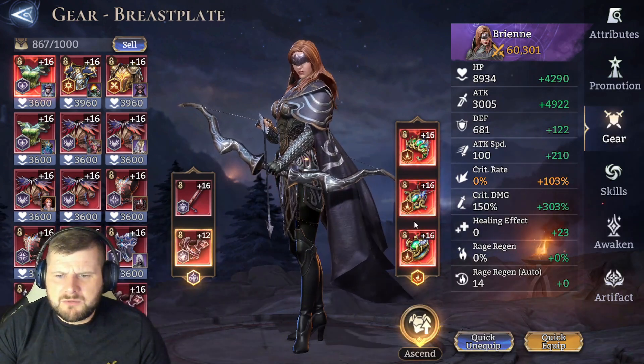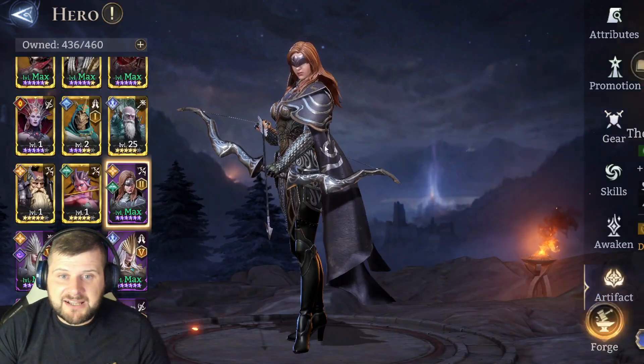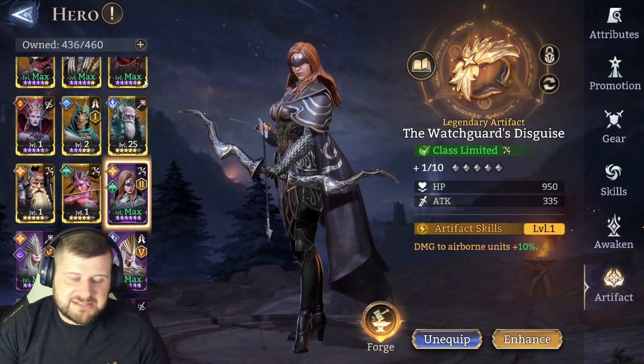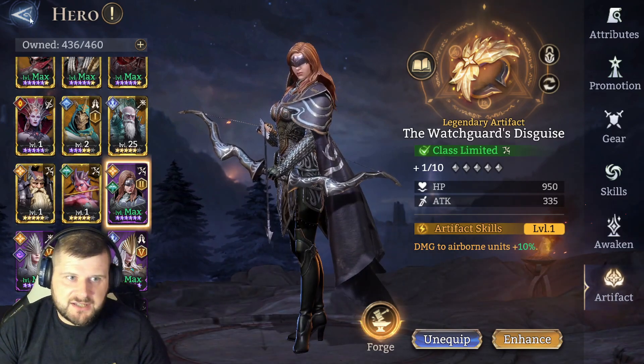There's no point rolling to 16 on pieces where we'd get extra health or defense bonus we don't need. The artifact on her isn't great — damage to airborne units plus 10% — but let's just go and show what she actually does.